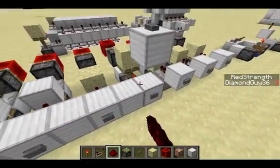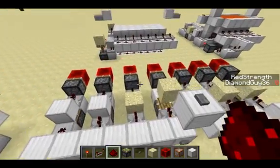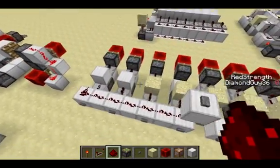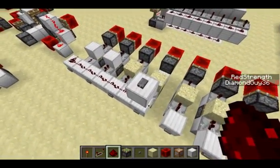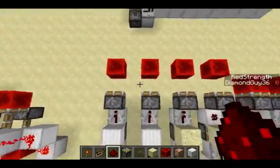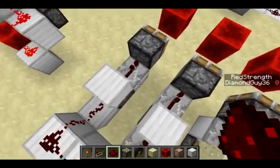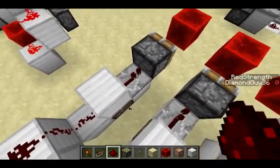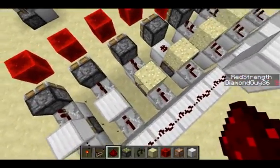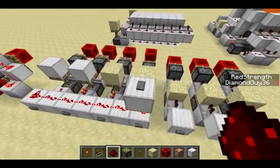Here we go — you can see that block got pushed away instantaneously and grabbed instantaneously very quickly. I'm going to wire these all up so you can watch them extend at once. You'll see this was the quickest, this was the second quickest. So the zero tick pulse was the quickest, then we had the one with one repeater, but the repeater still slowed down the signal. Then we had these two at the same time, which are obviously two repeaters each, and pretty much the same thing for the retraction.